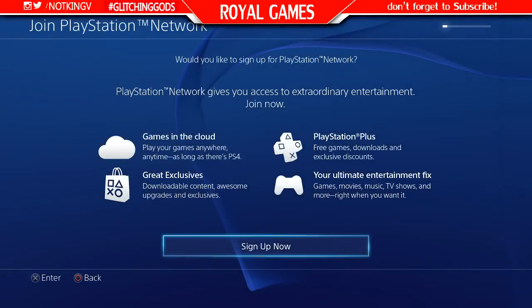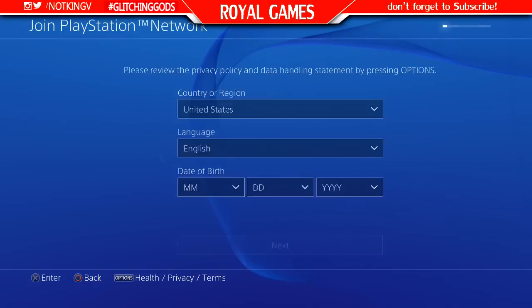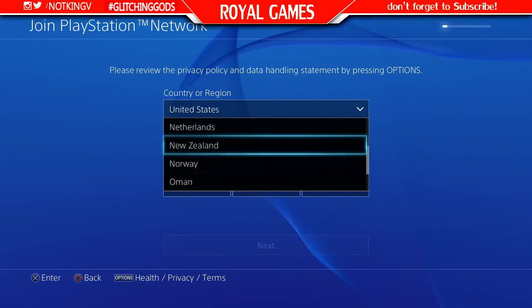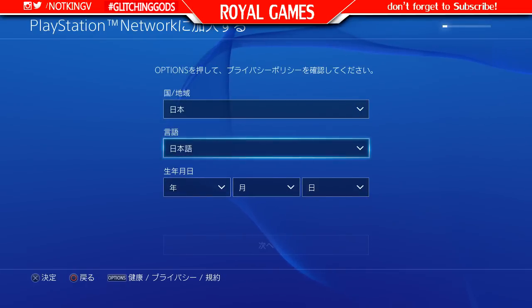Click 'Sign Up Now' and once you've signed up it should ask you for a bunch of stuff. The important thing is pick Japan as the country — definitely pick Japan, it's the only country that it works with. Other than that it doesn't work, so definitely pick that.